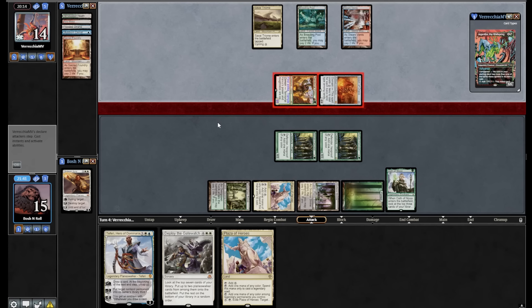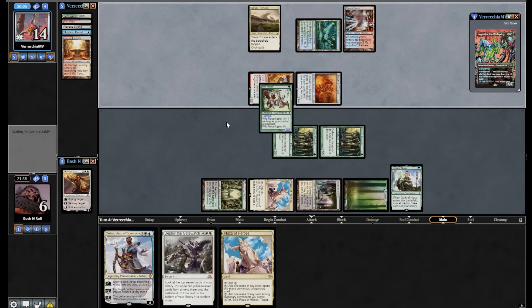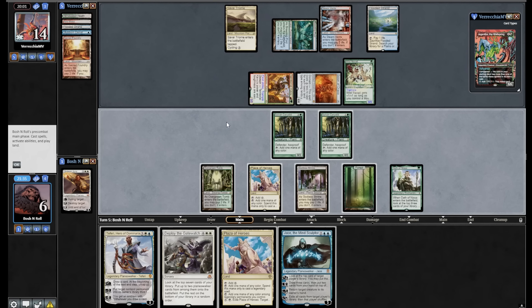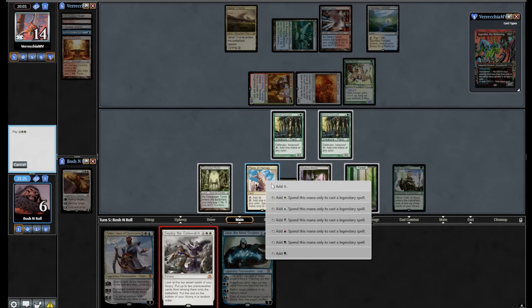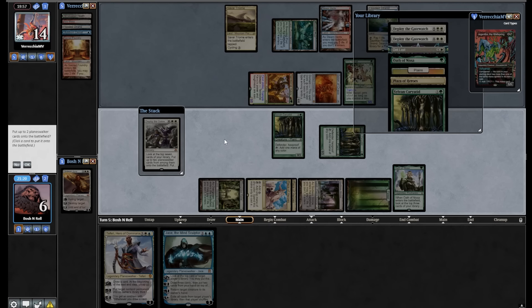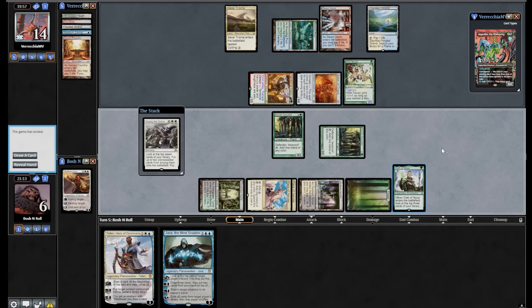Most decks aren't trying to resolve five and six drops — and that's the reality. Going to six life, I try to Deploy the Gatewatch one more time hoping for something like Ugin. I missed! I literally missed. I'm the Joker. On to the next round.